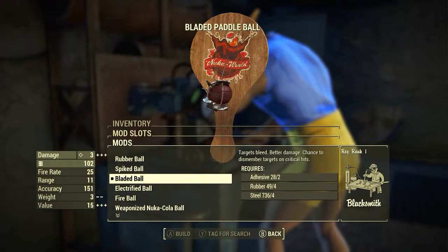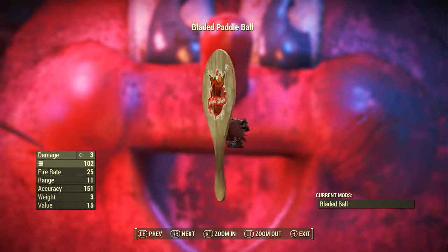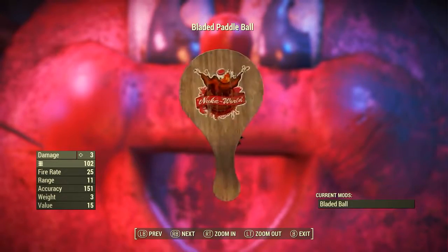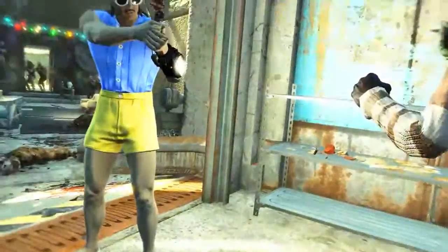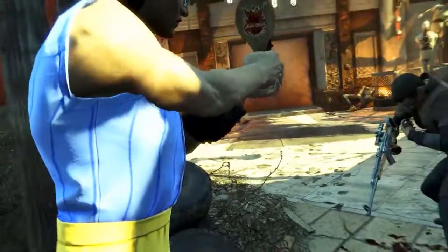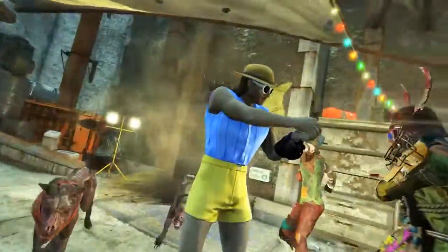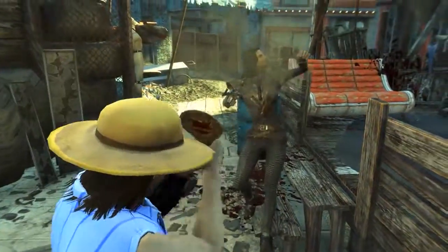Next is the Bladed Paddle Ball. The Bladed Ball modification description: targets bleed, better damage, chance to dismember targets on critical hits. Once added, it has a base ballistic damage of 3, uses Paddle Ball string as ammunition, fire rate of 25, range of 11, accuracy of 151, weight of 3 pounds, and a value of 15 caps. Although it's still absolute rubbish, it's a massive upgrade compared to the previous variants. The bleed effect stacks and does around 20 bleed damage over 4 seconds roughly. With Lone Wanderer and Bloody Mess perks the damage can reach 4. It's about 10 times better than the previous two variants, but still not quite worth it.